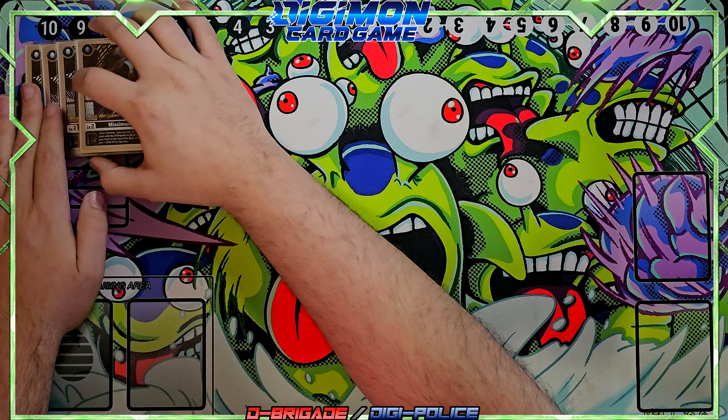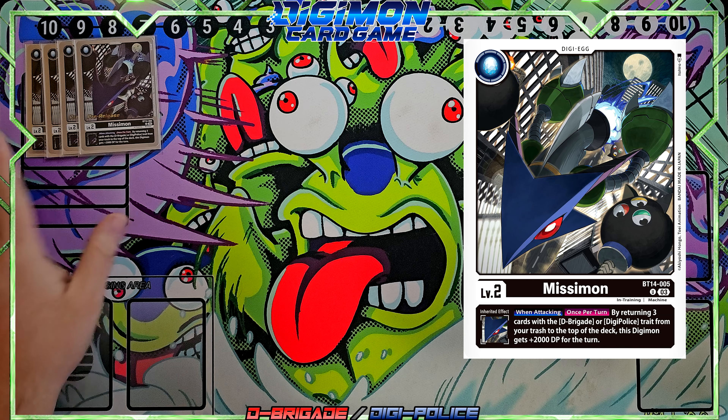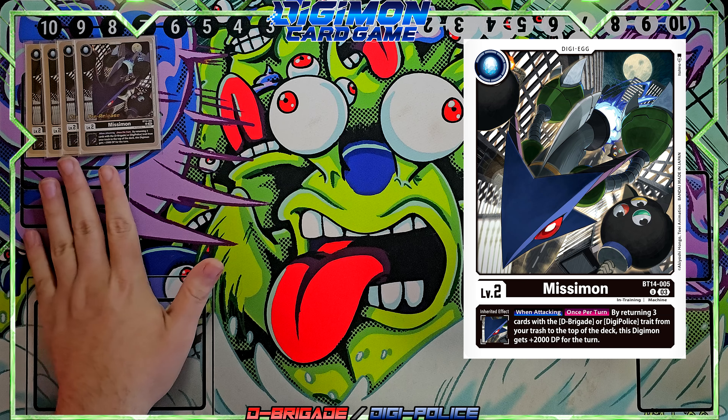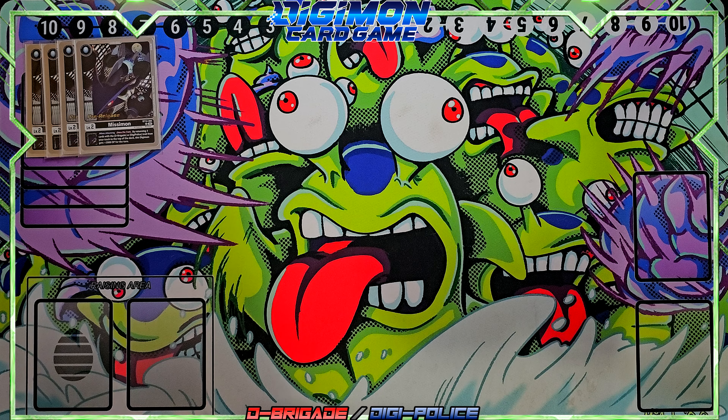For our eggs, I'm running four of the brand new BT-14 Missy Mons. When attacking, once per turn, you can return three cards with D-Brigade or Digi Police from the trash to the top of the deck, and the Digimon gets plus 2K DP. This is great because you're able to get your stuff back on top of the deck to play out on the field instead of it just sitting in trash.